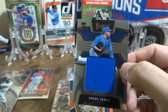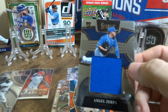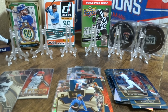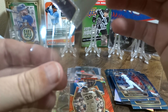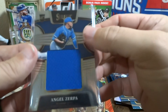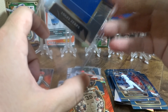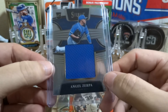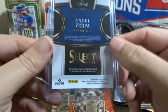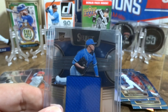Pretty cool — we got the little jersey swatch there, and he is a rookie. I don't know too much about him. I'm looking for my thicker sleeves — wasn't expecting to get something thick! There we go — got it in without messing up the corners. It fits in the slightly bigger one. Very cool — very surprised we got the relic card! A nice way to end the video. If you like what you're seeing, give us a thumbs up, give us a subscribe, and we'll talk to you later.